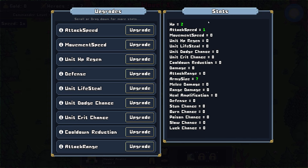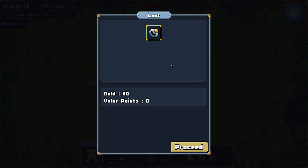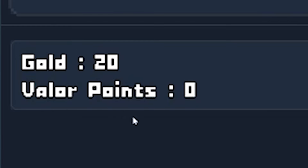We got another upgrade - we could go with movement speed or attack speed, but let's go with a little bit of defense. We got some treasure and about 20 gold value points.